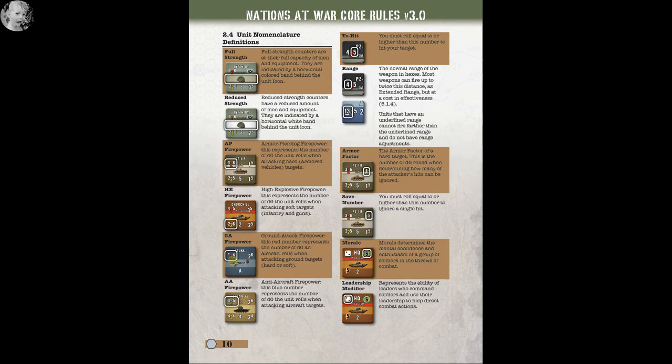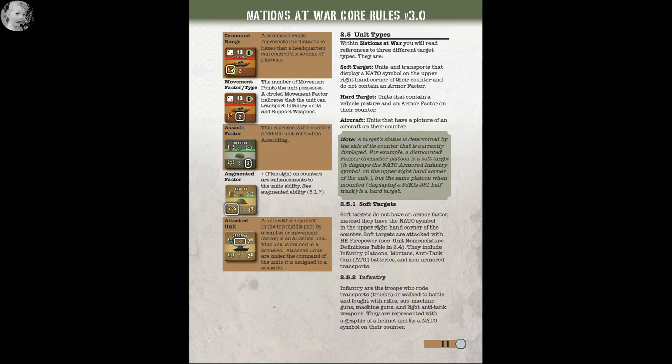For HE firepower, the number represents the number of dice you roll — here we roll two for AP and two for HE, range is two, and you need a six or higher to hit. For air power, the firepower is three dice and you need a four or higher to hit. AA firepower works the same way. The armor factor is the number of d6 rolled to determine how many of the attacker's hits can be ignored — you must roll that number or higher to ignore a single hit, in this case five.